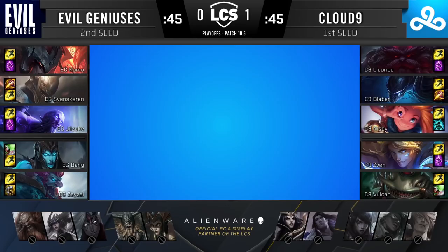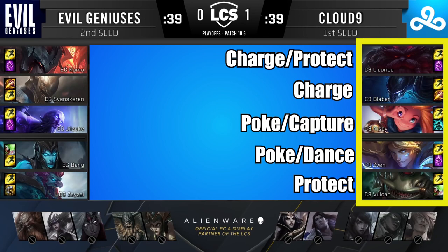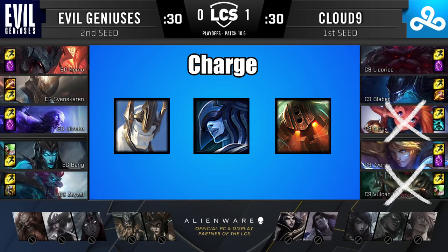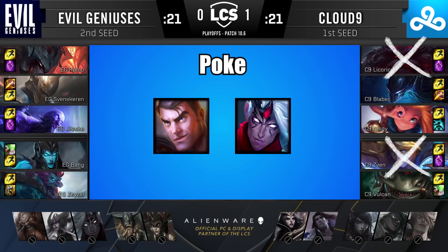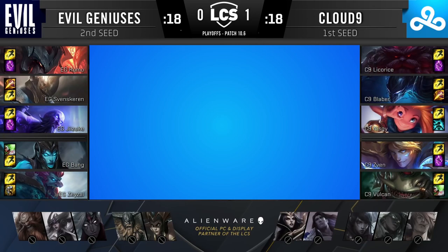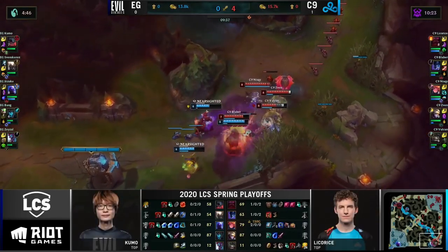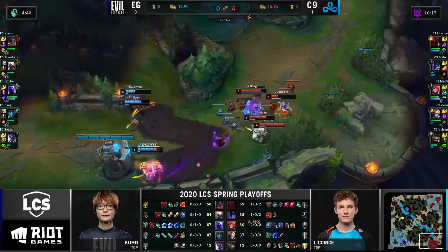For example, in the game between Cloud9 vs Evil Geniuses, Cloud9 has a comp that can have charge, capture, and poke modes. This allows them to have the powers of each type of team comp, but not at their full potential. If Cloud9 wanted to draft a full charge comp, they would have picked Lissandra or Galio and exchanged Tahm Kench for Nautilus or Thresh. If they wanted a full poke comp, they would have picked Jayce in the top lane and Varus instead of Ezreal. If they wanted a capture comp, they would have picked Rek'Sai in the jungle, Nautilus support, and perhaps Renekton top. Having only one type of team comp makes it easy to spot weaknesses, but also provides a defined strategy that when played towards can lead to victory.